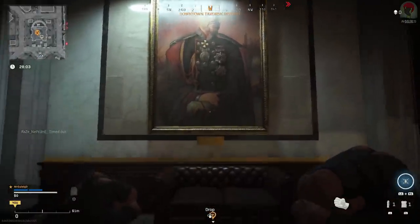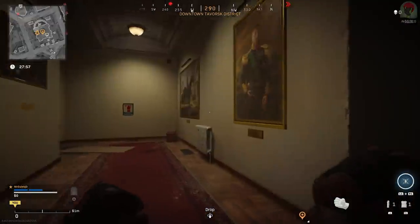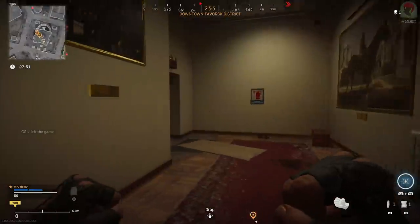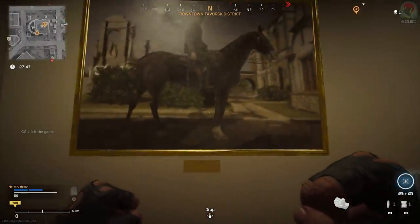If we take a left from that painting and go inside this room we see a painting of a haunted house. Just opposite that is a painting of someone wearing some very unique shoulder pads, which we'll keep a note of. Continuing further in the room we have another horror house painting and then a painting of a man on a horse.